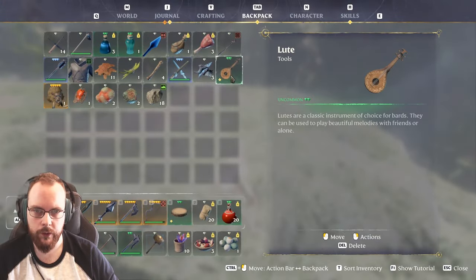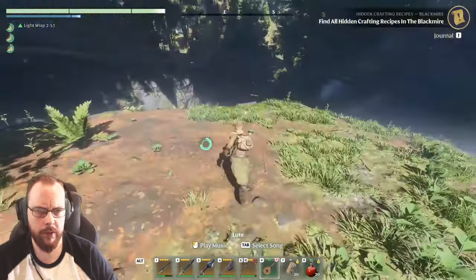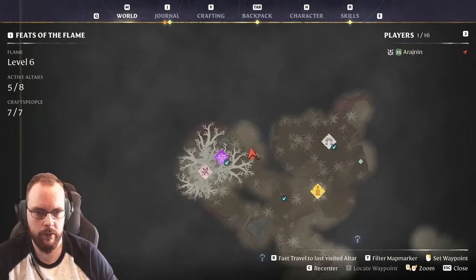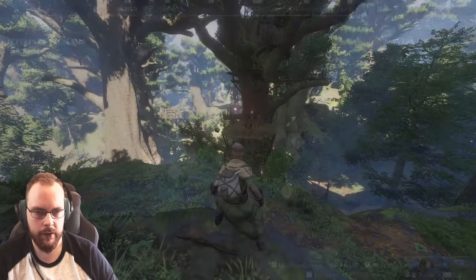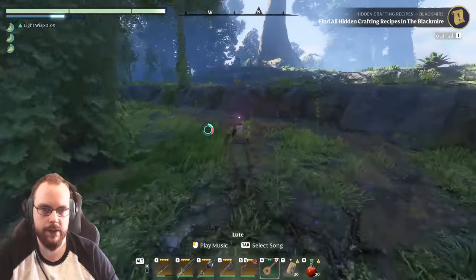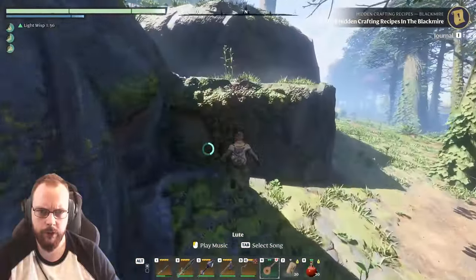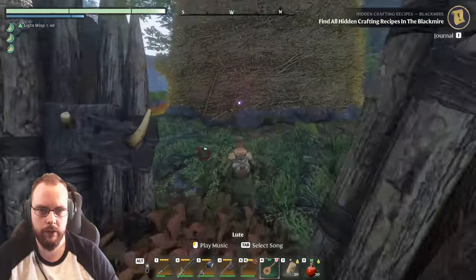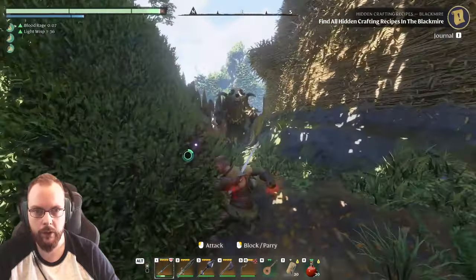I wonder what I've unlocked — Flaming Heartbeat and Bug Mystery. When did I unlock Flaming Heartbeat? Maybe it's lore in Blackmire. What's down there — what is over that tree? I don't remember if I've been to that tree or not. Now we have 112 skill points.